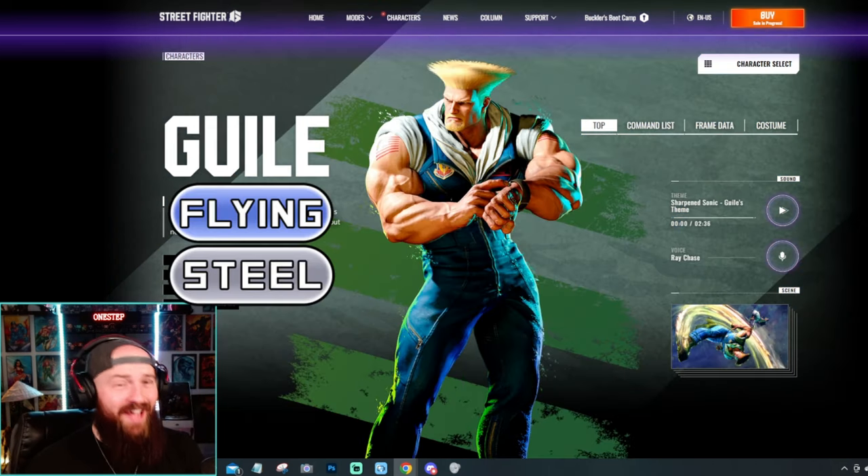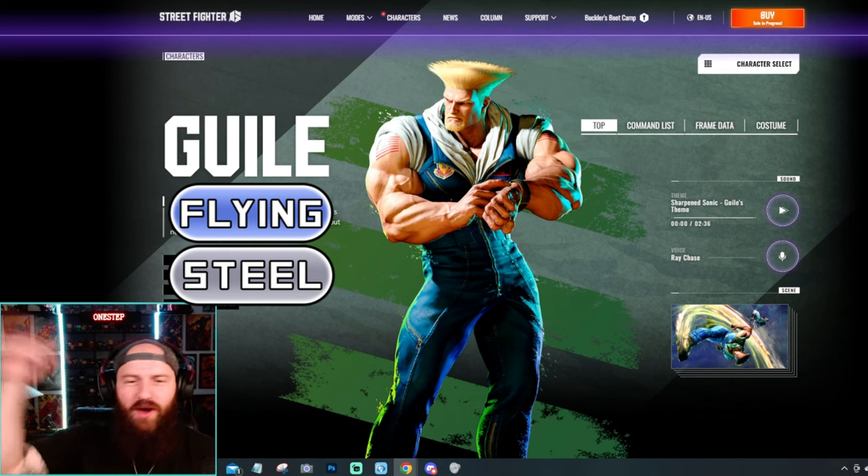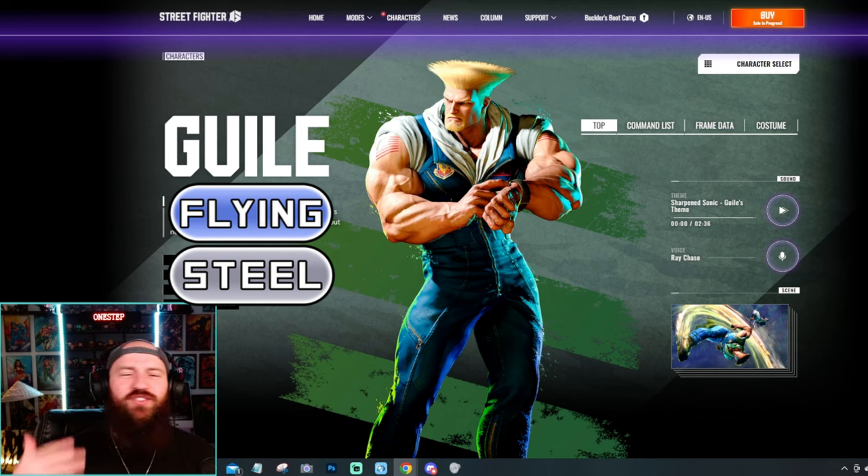Guile is going to be a dual type flying steel. I feel like flying because he's always flash kicking, always getting you out of the air, and then steel because of all the booms he's thrown — that's just steel for some reason. Flying steel for Guile.